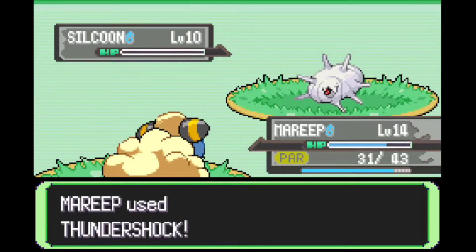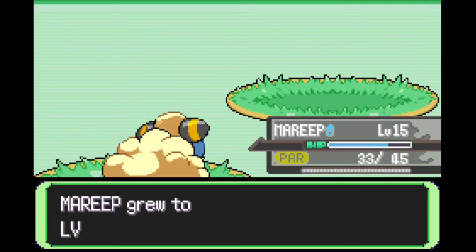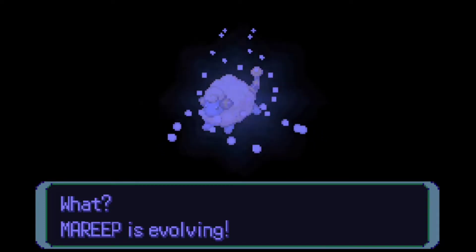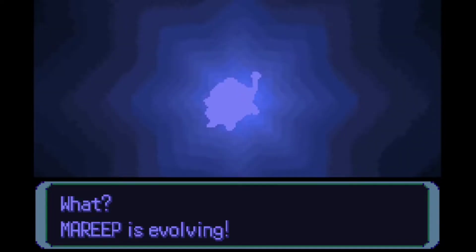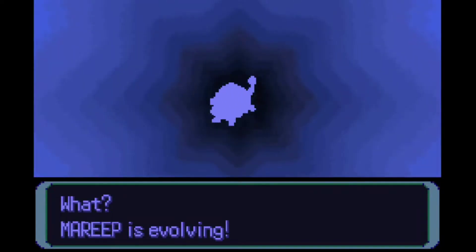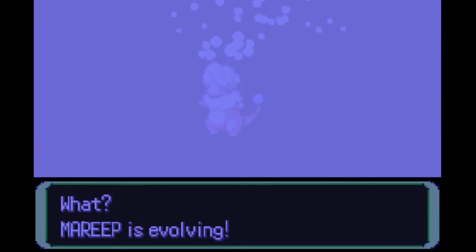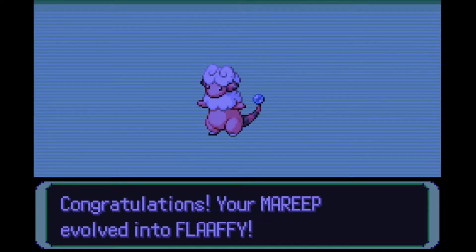Here is a random Silcoon that I'm just taking down to see if I'm going to be leveling up. And Mareep is finally going to be evolving — I'm really happy about this. That is one of the advantages of having a Mareep: just like Shinx, it evolves at a very low level and you're going to have a very strong Pokemon pretty soon. We now have a Flaffy in our team. Not bad.